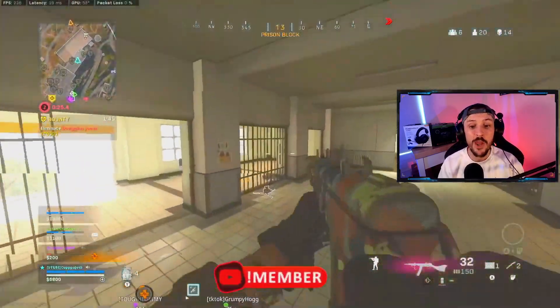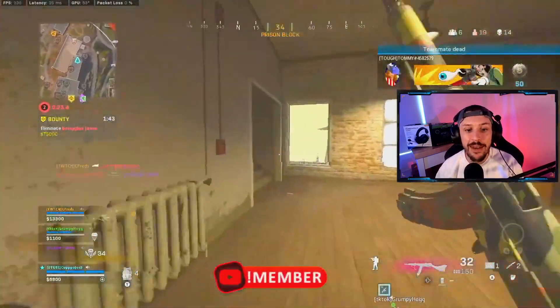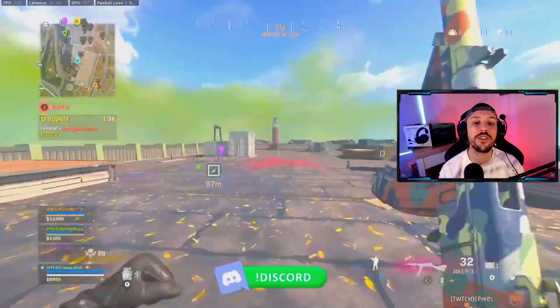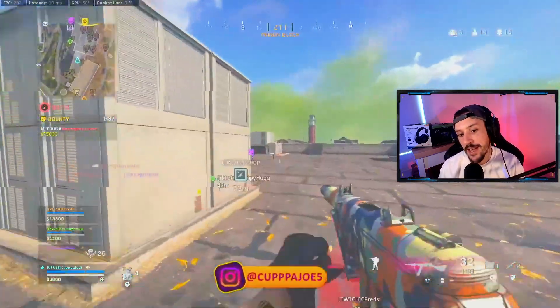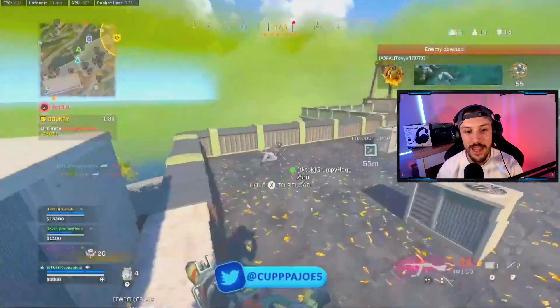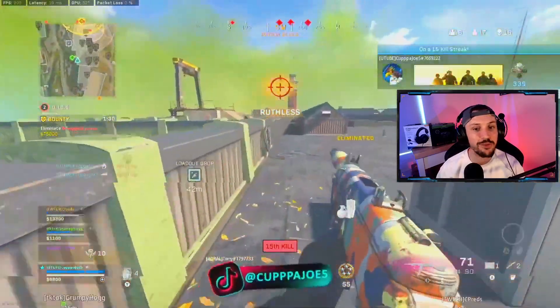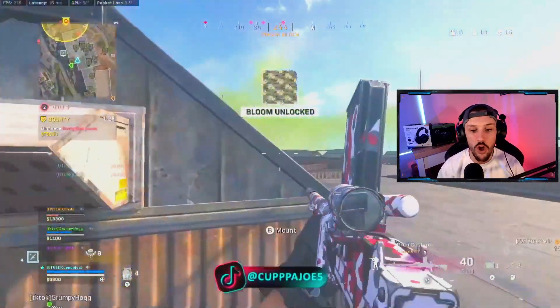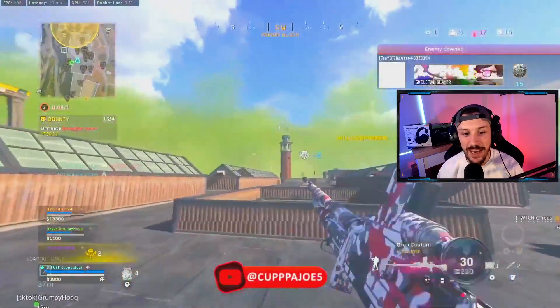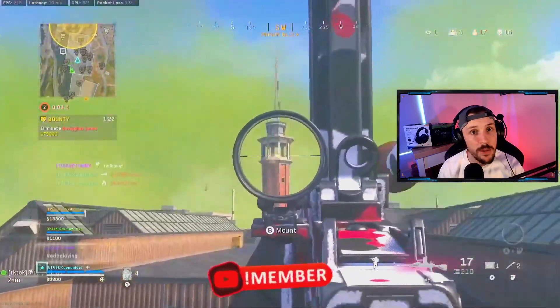I'm still pushing around and finally I spot this guy straight back — this is actually a good example where the range on the PPSH is decent. That's pretty good range for an SMG, especially when we're using the Bren as the secondary which just absolutely melts at medium to long range. Look at this — it's just insane. I'm actually currently shadow banned, which is probably why I got matched there.